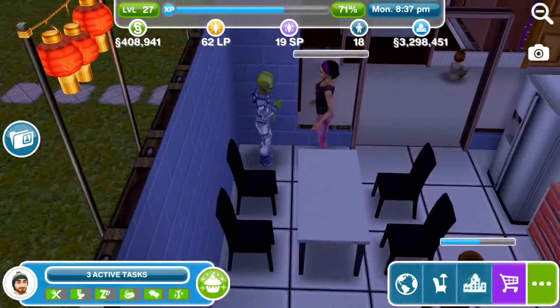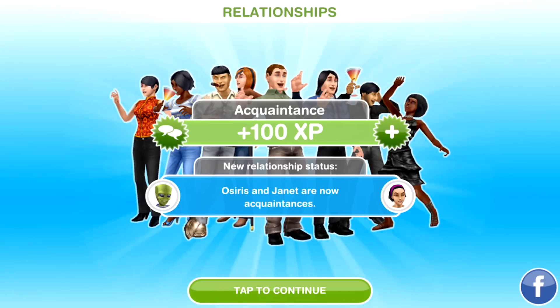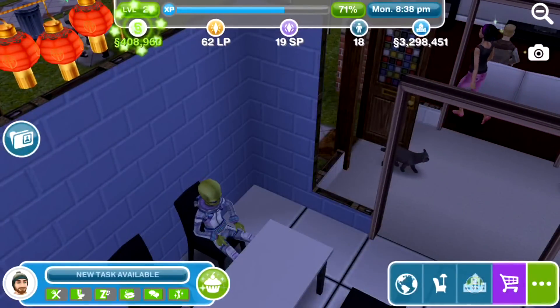Being nice to Osiris takes one minute. So we'll just go ahead and do that. We are now acquaintances with Osiris — Janet and Osiris finished. 50 simoleons.